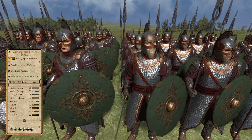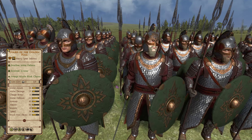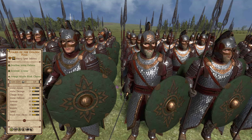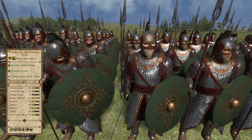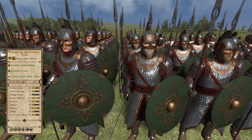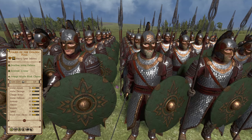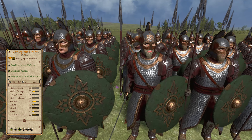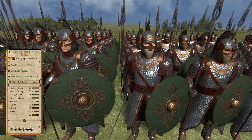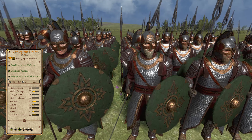Moving on to the next position, we have the Guard of the Golden Hall — a gold tier 4 heavy spear infantry unit fielded by the Rohan faction. This unit shares the same strengths and limitations of the previous unit, being a potential general unit that also has a limit of 3 units per army, and is the cheapest available general for Rohan. These troops are positioned above the Iron Guards because while they fulfil practically the same role, they're cheaper and when deployed are more likely not to be generals due to Rohan's focus on cavalry, meaning they can serve as the elite core of your spearmen.